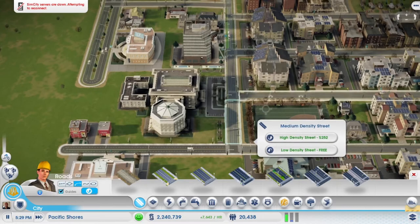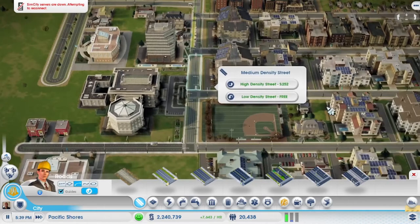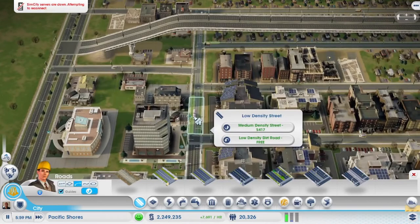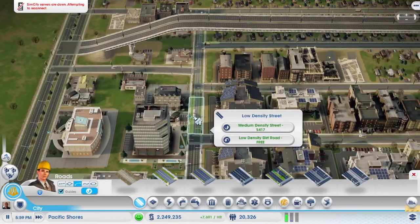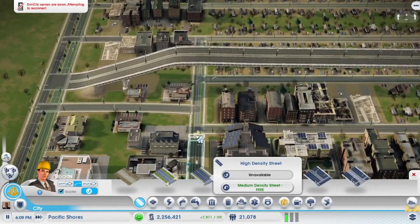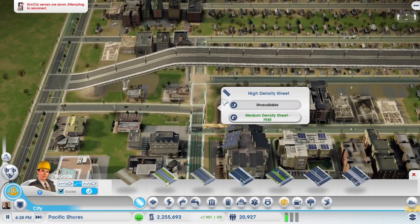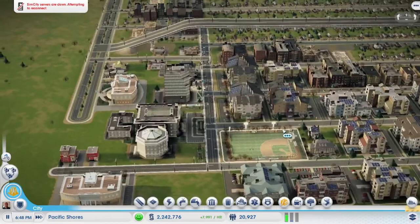Medium. High. Medium. Medium. High. Medium. High. Medium. High. Because that street is a really important street for traffic going that way. We can get buildings underneath that too. I do see even just a handful of cars going over that to reduce congestion.